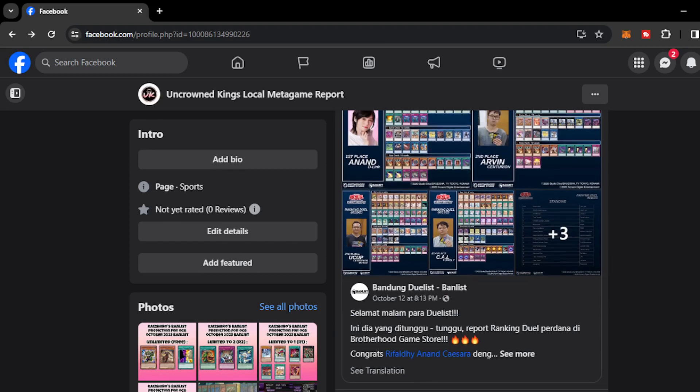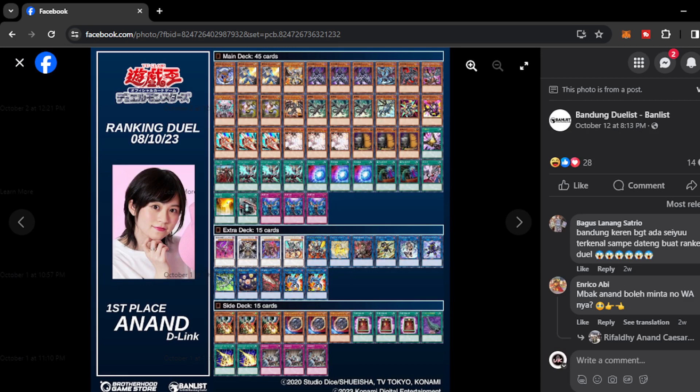Moving on, we have the Bandung Duwilis Banlist Tournament. At first place we have Anand Dragon Link — a very TCG-esque build. This player plays Black Metal Dragon and Kyos Levanier on the main deck, making it a very combo-heavy version of Dragon Link with a 45-card main deck. There are a lot of 1-card and 2-card combos on the deck that you can always capitalize on. On the side deck, it's interesting that he plays Book of Eclipse, because some decks right now are lacking Omni-Negate protection — making this card very effective against those boards.